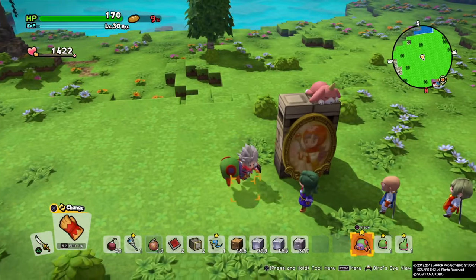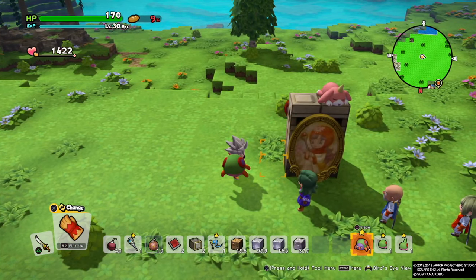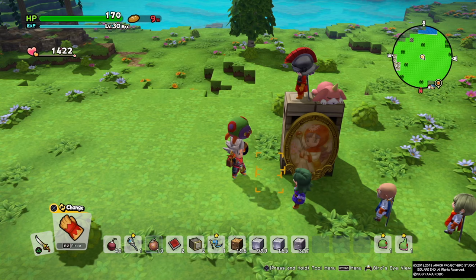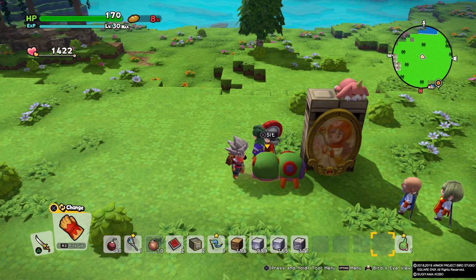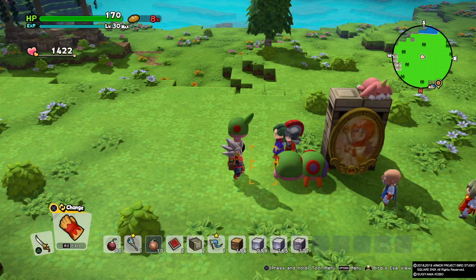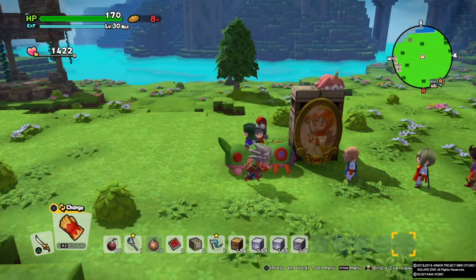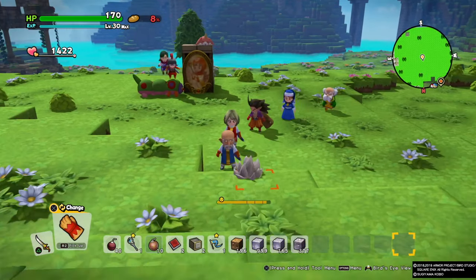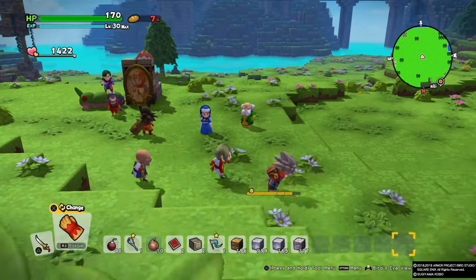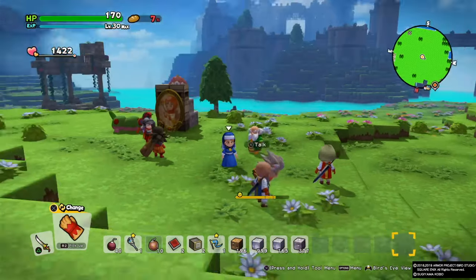So these are all three items we got: the spiked hair, the frame or picture, and the sofa. Those are the rare items I could find in this chapter, along with all their locations. If you like this video please hit that like button and subscribe to our channel — it helps us a lot. Thanks for watching and stay awesome guys!